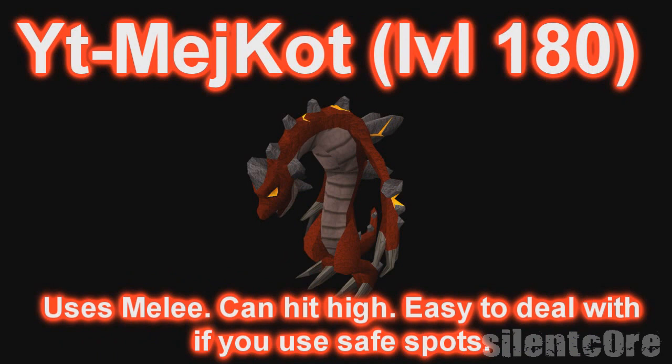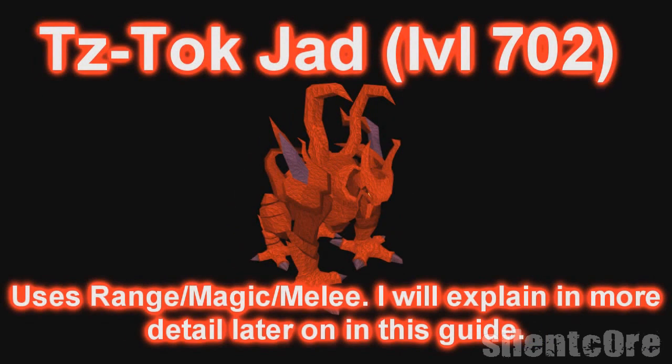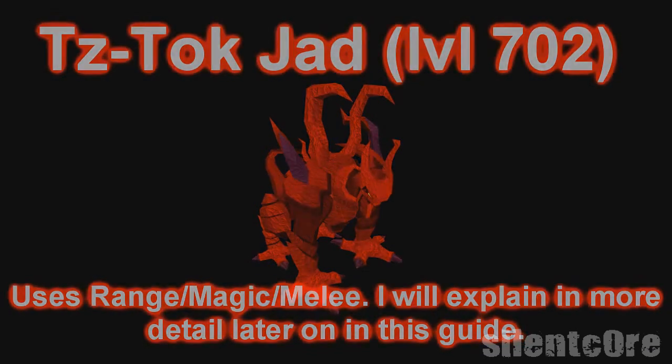The level 180 monster called Ytse-Mejerkot uses melee and can hit really high with it. You shouldn't have to worry about praying against it though because it is easy to trap at a safe spot, which I will explain more about later. Then comes the level 360 Ket-Zek, which uses a very strong magic attack that you have to protect against the whole time — otherwise it can one-hit you. You also have to be careful about getting too close to it as it can hit 600s with melee. Then obviously comes TzTok-Jad, the hardest monster of them all.